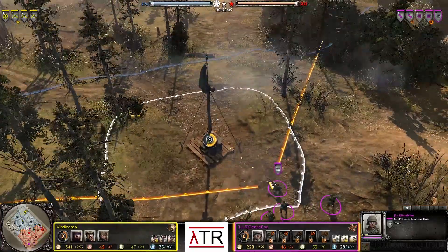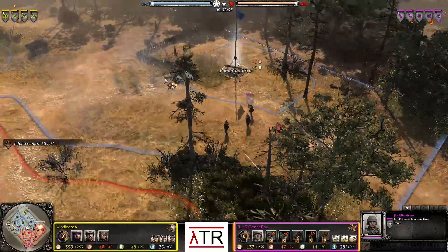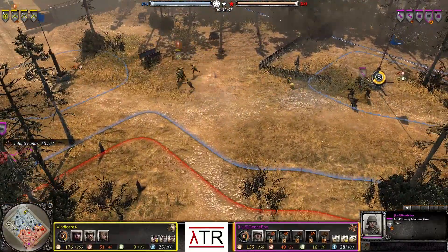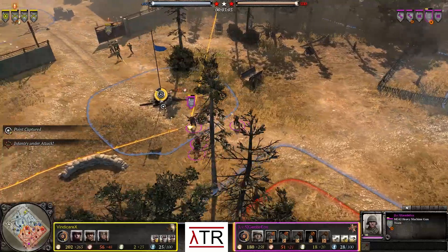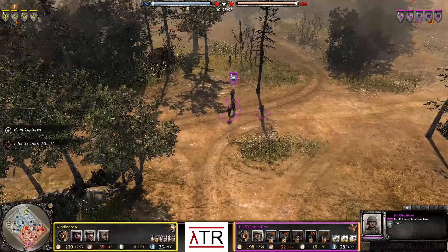Even if they had been able to get into some other light cover and turn around and fight the pios, they would have still probably not won. MG42 catching another rifle on the far right-hand side, forcing it to retreat as another pios squad gets right on top of them. And we see that Gentle Fox has gotten himself a third MG42, so a strong MG42 opening.